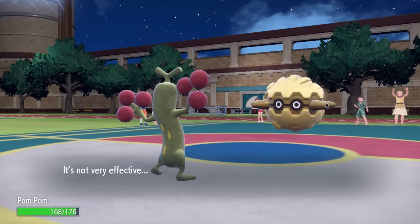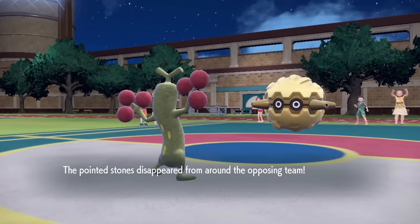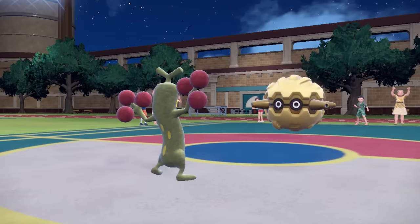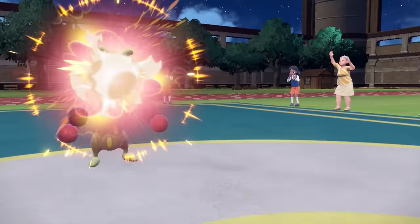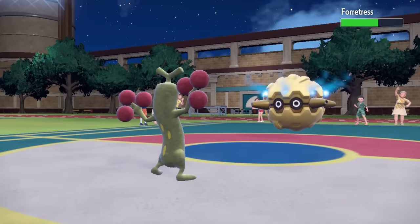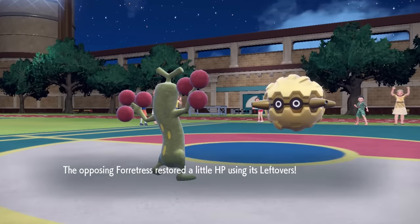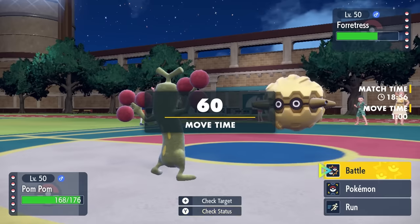Big bulbous target over there and I can't even hit it. They decide to go for the Rapid Spin, getting rid of my Stealth Rock, which doesn't really hurt me. Now I can go for that Head Smash — I figure it'll be about a three-hit KO depending on what this Forretress is working with. We do a nice little chunk, and I have answers in the form of Chandelure, but I feel like I can get Sudowoodo going here.